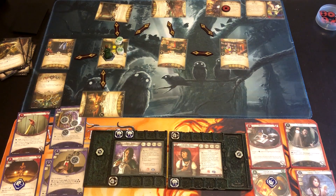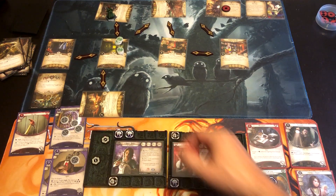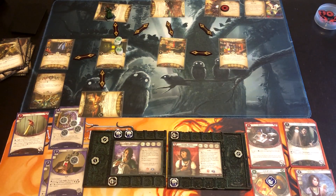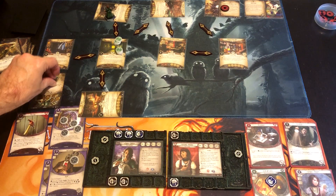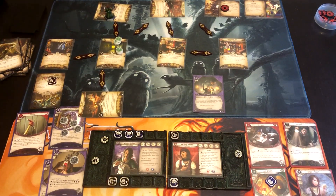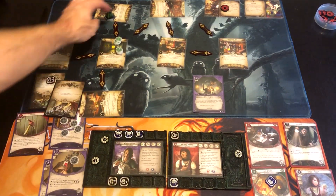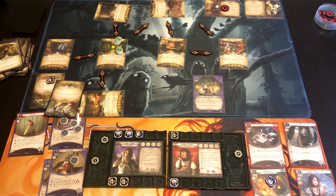Now we're left with just Agnes, who's trying to secure even more VP — that's how greedy I am. She moves, taking an attack of opportunity from the Conglomeration of Spheres as damage and horror, which kills Peter — but he'll come back, don't worry. She spends one resource to play Delve Too Deep, which gives her another damage and horror. For fun, she uses her ability to put a damage on the Conglomeration of Spheres. They each draw an encounter card — we get a Swarm of Rats, which is fine because Agnes can resign from this location.